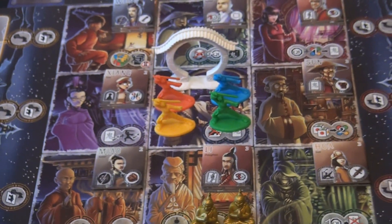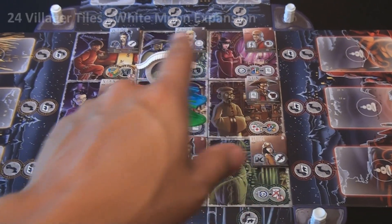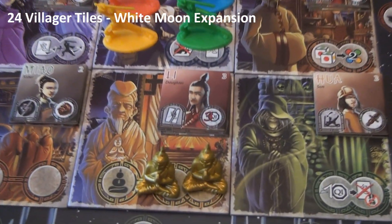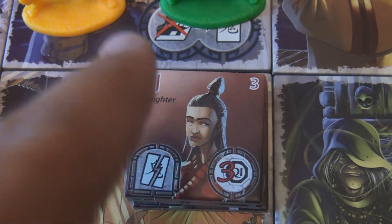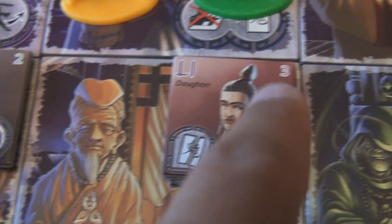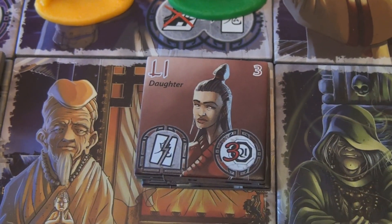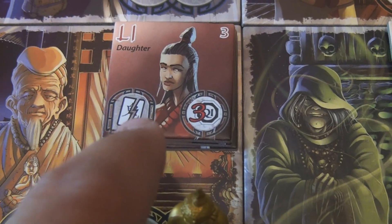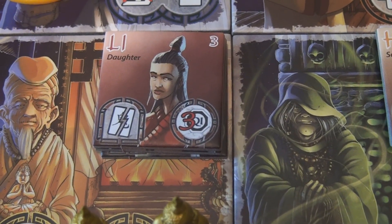Looking at the setup of the game, all the villagers — there are three sets in each corner of a tile. The first one is upright and the bottom ones are face down. Looking at the villager tiles themselves, in the upper left-hand corner is the family name. The number indicates how many members are in that family — for instance, the Lee family has three members and this is the daughter. On the left-hand side is the penalty if this member is killed, and on the right-hand side is the reward you get when you save that entire family.